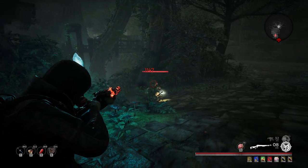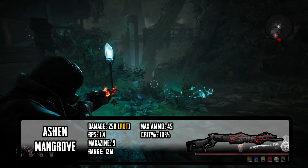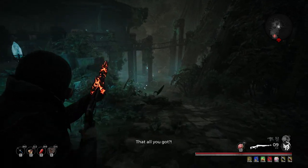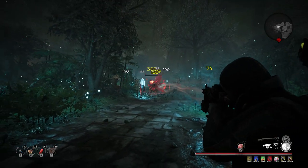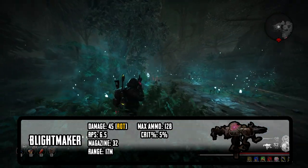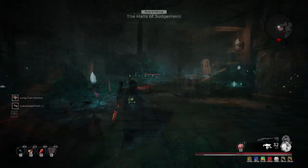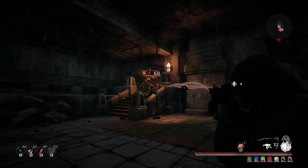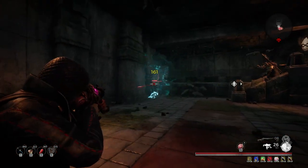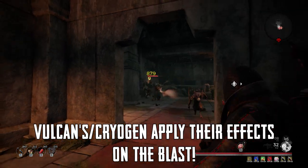Starting off with the guns, we have the Ashen Mangrove. This rot lever action shotgun is a medium range long gun that deals some decent damage. Its mod fires a bolt that weakens an enemy's resistance to rot damage by 15%. It pairs pretty well with the next weapon, the Blightmaker. This rot SMG is a slower firing but harder hitting weapon compared to the vanilla SMG. Its mod fires rot darts that apply stacks on impact with enemies. If a single target receives multiple stacks, a 10 meter wide rot damage blast is set off, which has good staggering power for crowds.